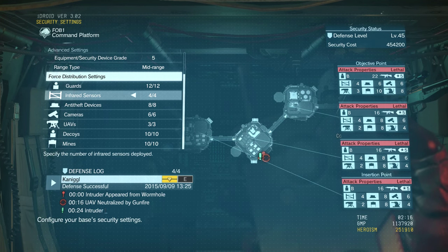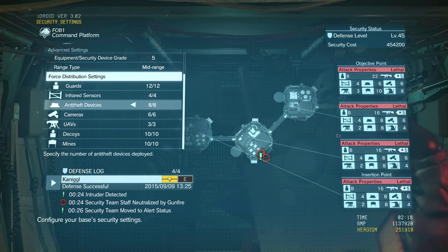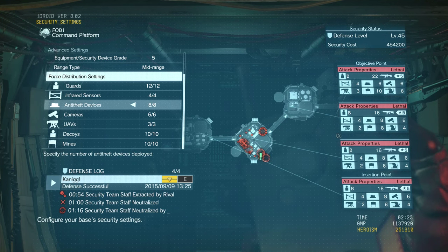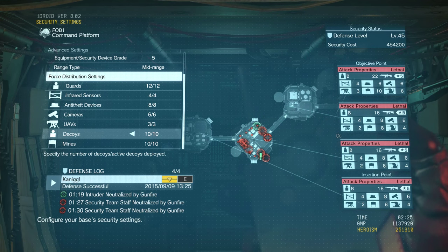As for the force distribution, get everything. The infrared sensors may seem not useful, but they're there to slow the enemy down. The anti-theft devices will tell you where a player is actually at, and your security force will go on alert status. The whole basis of this game mode is to get your security force to go on alert status, because once they're on alert there's a high chance of detecting and killing the enemy.